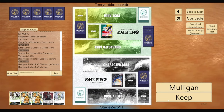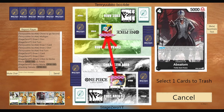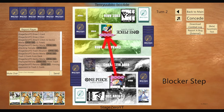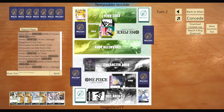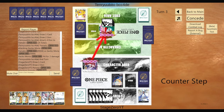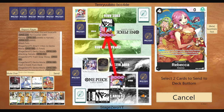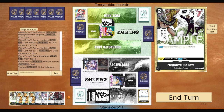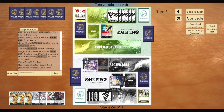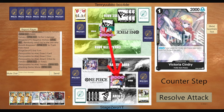We're going to start out against Yamato. This was interesting because you don't really mind the double attacks since you want the triggers. I got lucky and ended up milling a Perona. Basically, if you're going first you want to start with Perona; if going second, start with Negative Hollow to target a card. We get back Victoria after playing Hogback and then play Negative Hollow to further reduce their hand.